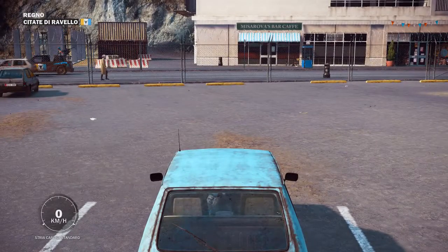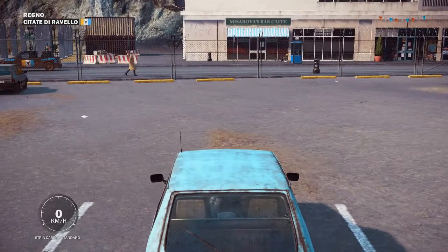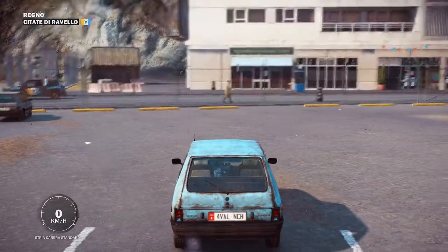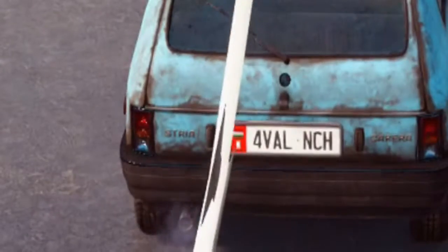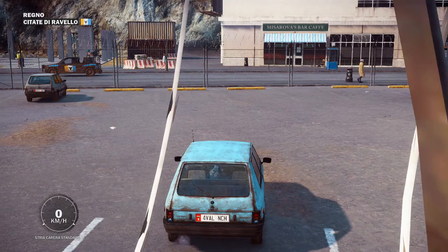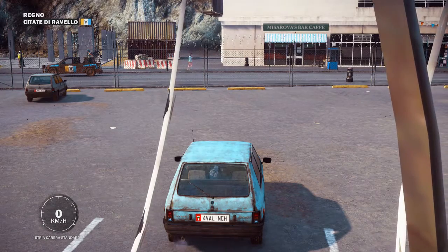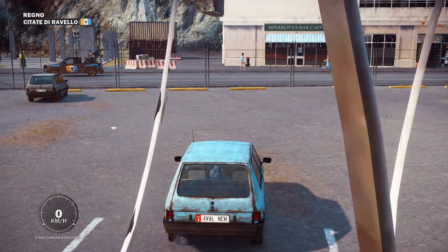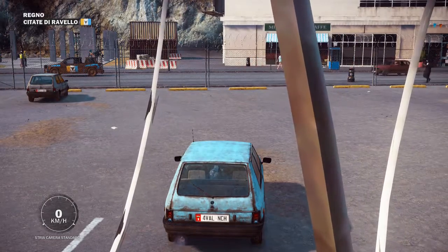After I chopped the car, I noticed something. The license plate — I can't see because there's a fence in the way — but the license plate says 4-V-A-L-N-C-H. Does this look like anything specific to you? Like a word, perhaps? Because to me, it looks like Avalanche.